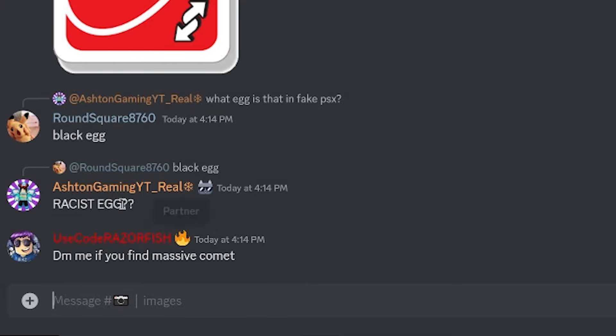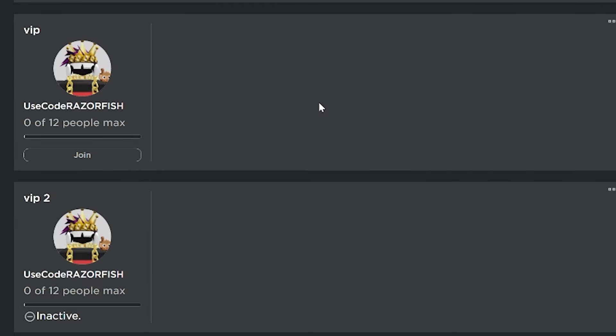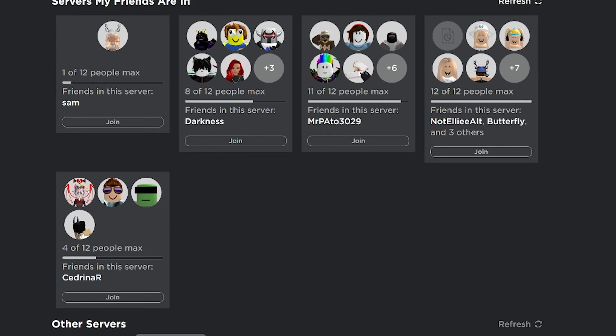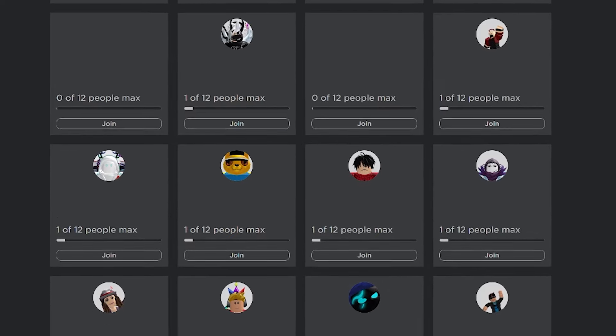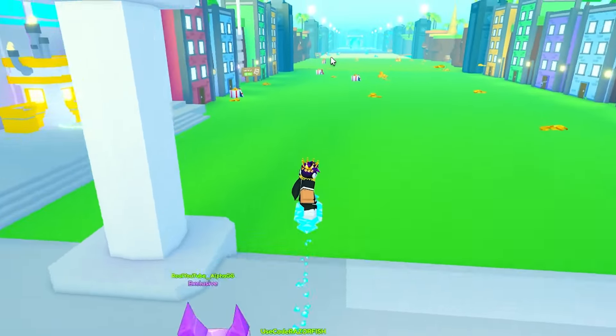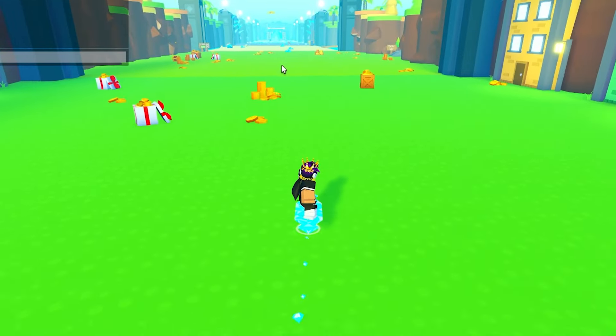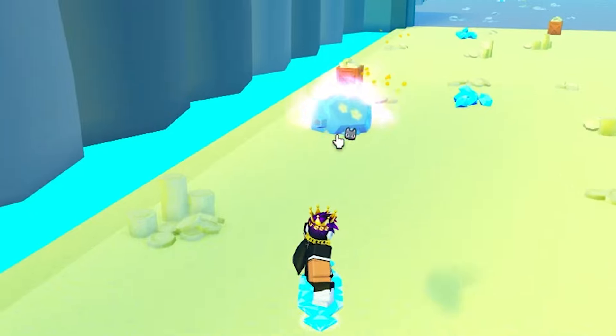So we just gotta wait now. And I just put that message everywhere. While we wait, go over to Pets Em, click on servers, and then go right here and just go excluding full servers, go on ascending. Usually these servers would have them, so I'll just join all these. It's gonna be a really low chance of seeing one of these spawn in, but it's worth the shot. Look, there's one right here. This is a mini comet though, not the massive one.